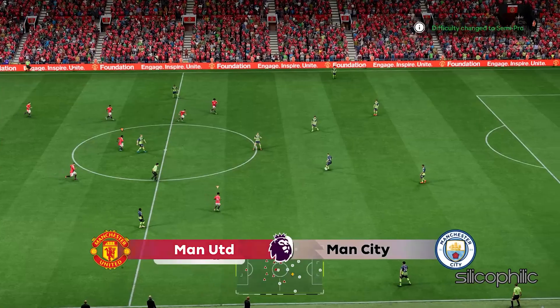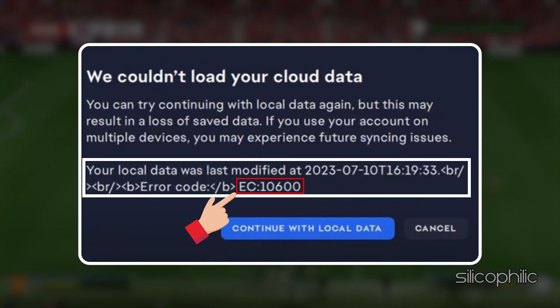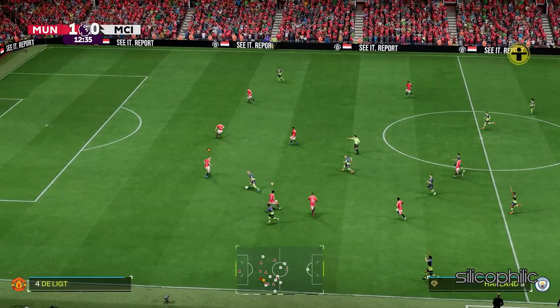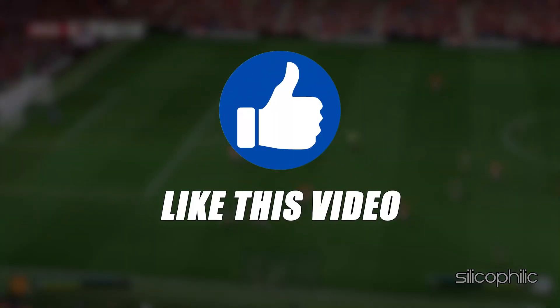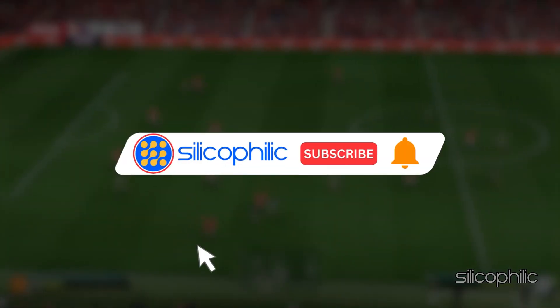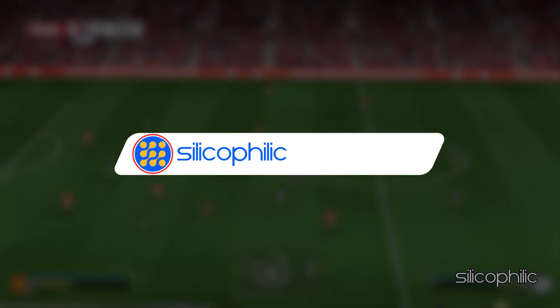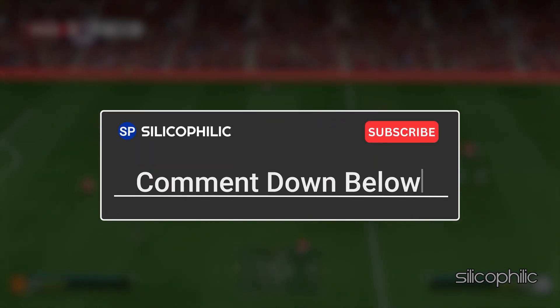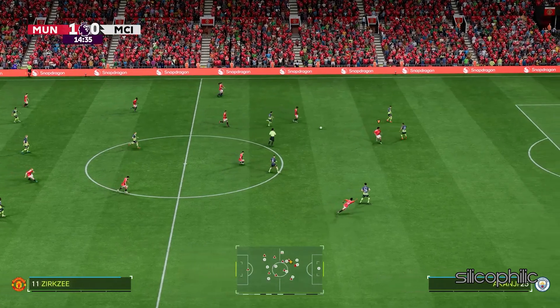And there you have it — the methods to fix error code 10600 in FC25. We hope one of the methods has worked for you. If you found this video helpful, don't forget to give it a thumbs up and subscribe to our channel for more tech tips and troubleshooting guides. Leave a comment and help others know about the solution. Thanks for watching and we will see you in the next video.